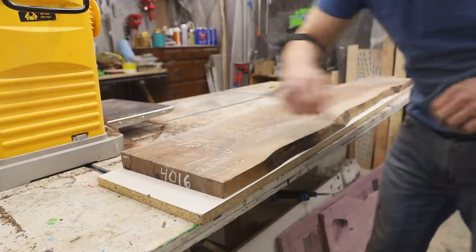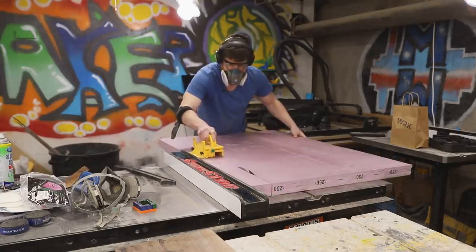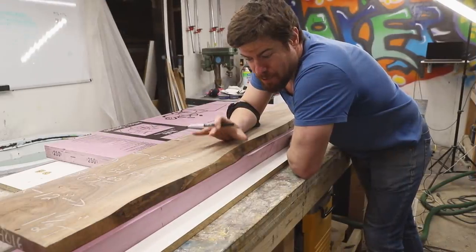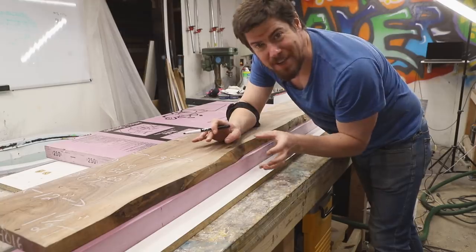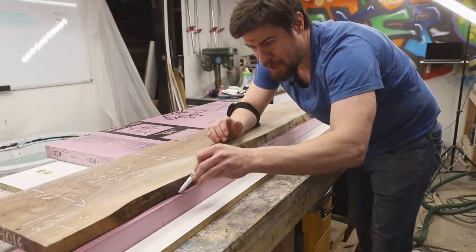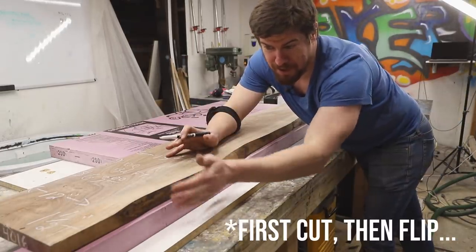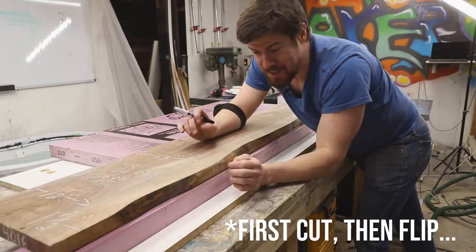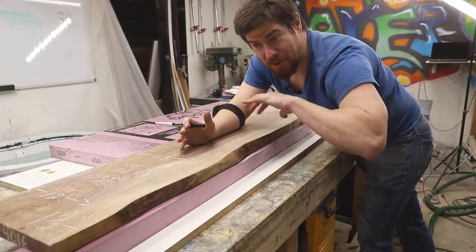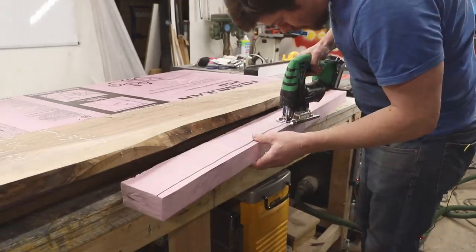Nice and flat on that side. Next up is the main epoxy pour, which will be a bit different than your typical river table pour since one side of the epoxy form will be made from carved foam. The idea is to get a layer of clear epoxy that mirrors the shape of the live edge. I traced the shape of the live edge onto pink foam, flipped it over so it creates a mirroring edge, then poured the epoxy in — kind of like a river table pour. After the epoxy we'll take the foam out and pour the concrete where the foam was.